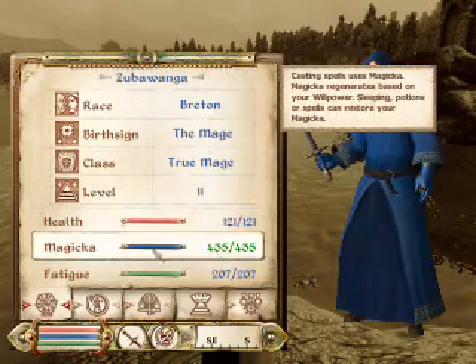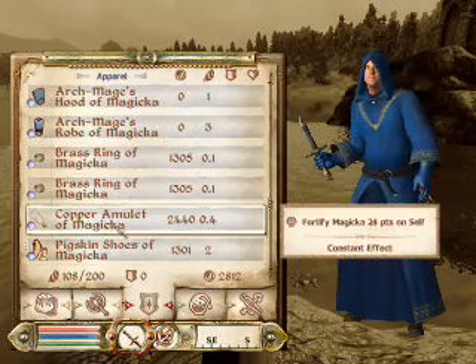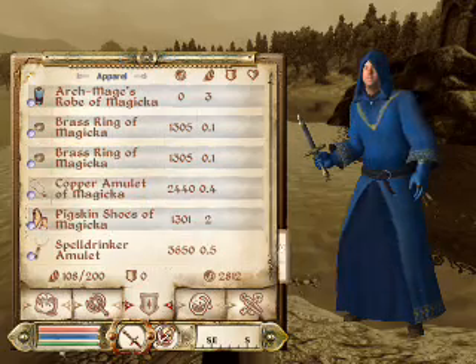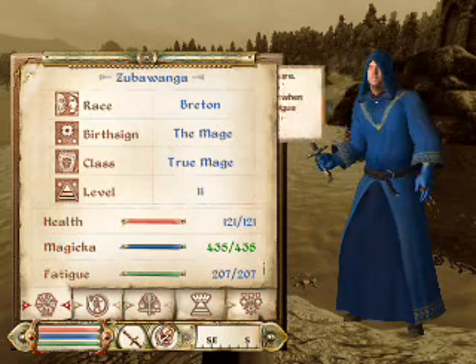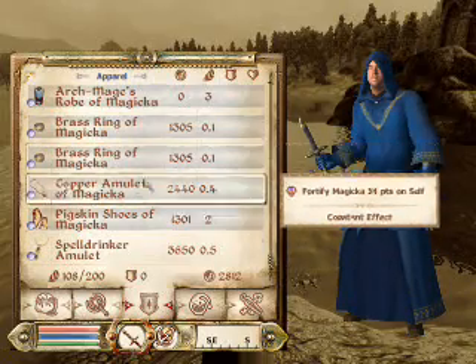We are still level 11, but with a few new enchants, like the Glove, Archmage Hood, and Robe. And also I made an amulet of Magicka. I still have the Spell Drinker amulet, but since we don't basically need the 9%, I decided to make another amulet of Magicka to increase our maximum Magicka. Now we have actually 435 Magicka, which is not bad, but we can still add on, because my ring and my shoe is actually only 13 points of 45 Magicka.